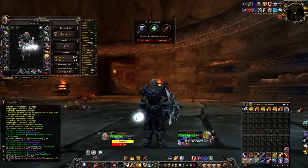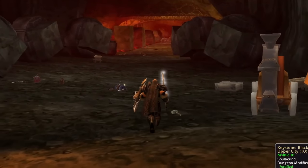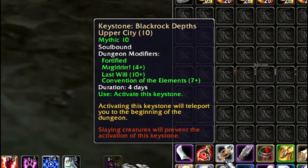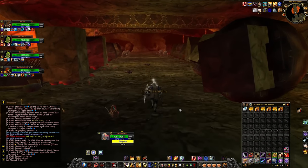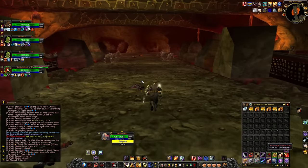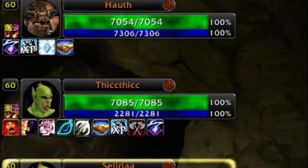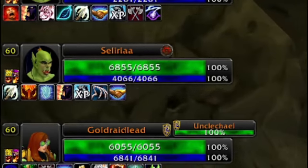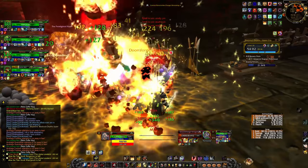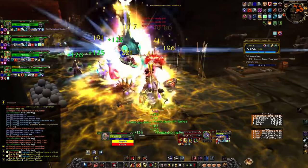We're finally going to attempt my plus 10 key for Blackrock Depths Upper City — about as bad as it gets. There was a guy looking for a plus 10 or more dungeon and he was the healer, so I thought if he's looking for 10-plus he's probably good enough for my key. We found three hopefully good DPS and we're gonna go ahead and attempt it. Things are going well so far — we're going to the Grim Guzzler area to kill a lot of bosses there.